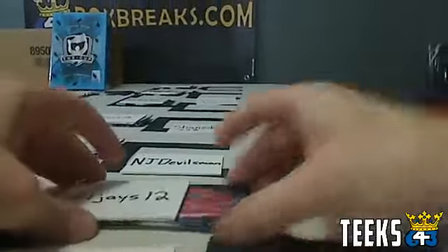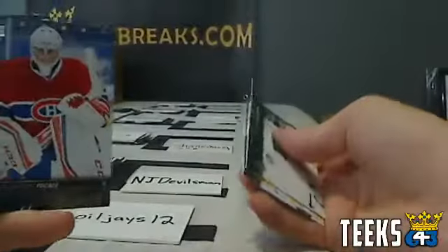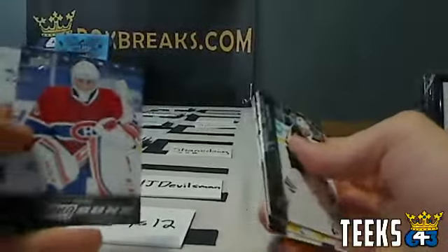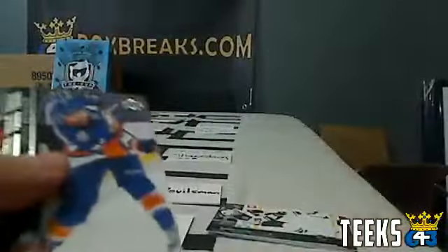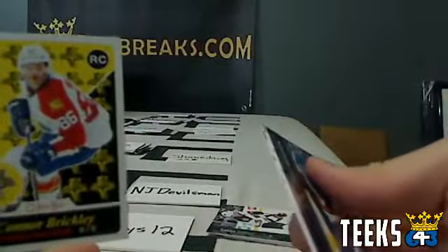Next up, Oil Jays against Bummer Boy. Oil Jays pulls a Young Guns of Zachary Fucale for the Montreal Canadiens. Bummer Boy pulls an OPC rookie of Connor Brickley, which means Oil Jays wins the round. Congratulations.